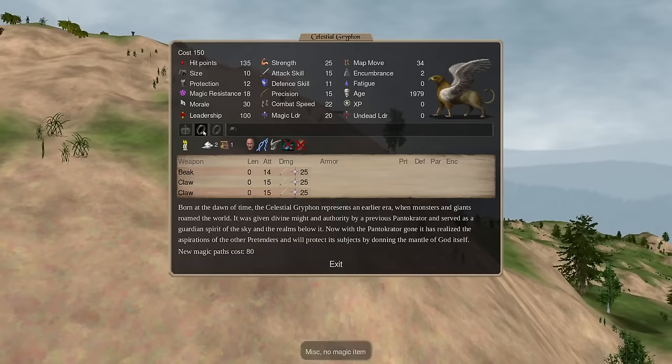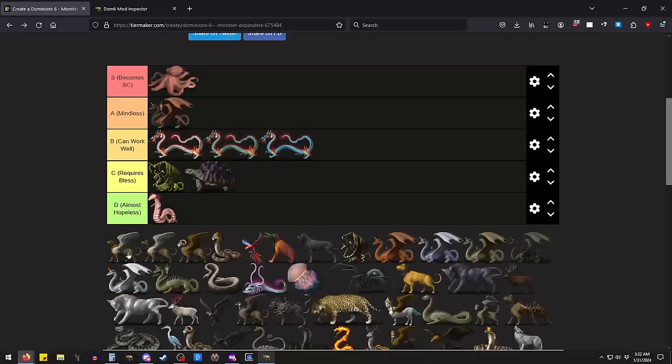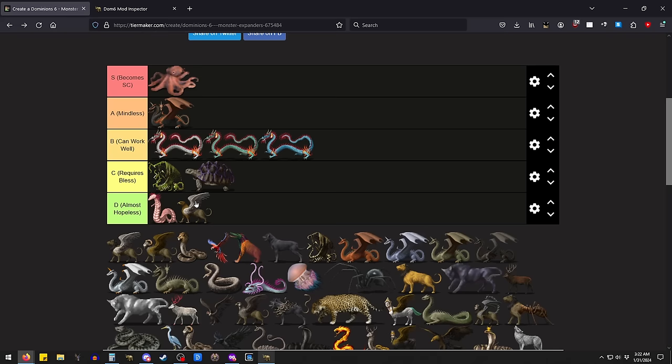If research changed and you could get Alt 2 and Evo 2 at the start by picking Magic 3, I think it would actually be really cool and might even be meta — that's how much little changes can make. But there's no air blesses that are going to let this guy expand. There's no mist form bless he could pick up — there's just no options for it.